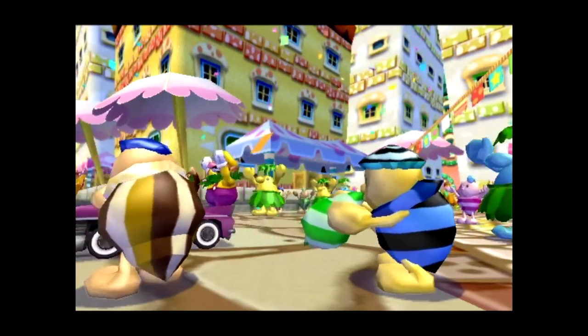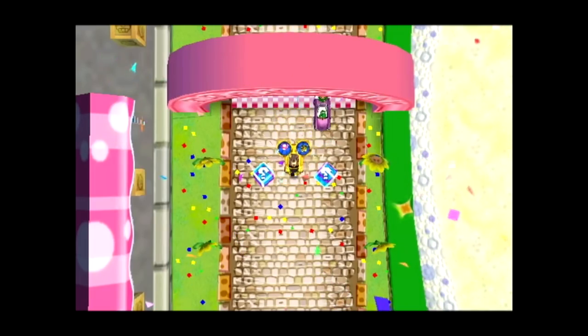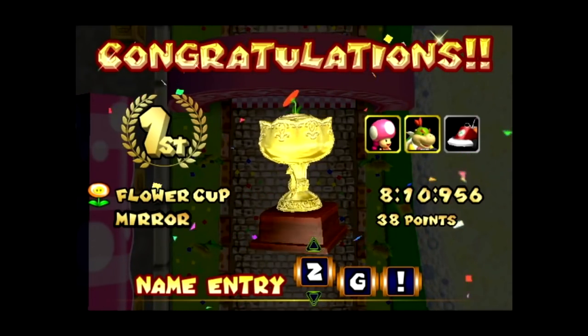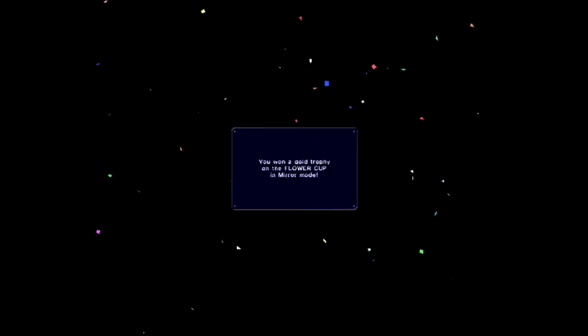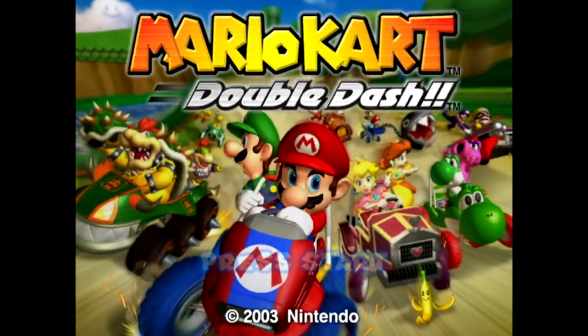Another first place for us! We're actually getting really close to getting through everything - we have two more mirror cups to go, and that's basically all of Grand Prix mirror mode, which would be really cool. Congratulations - we get first place in the Flower Cup in mirror mode, eight minutes and ten seconds, a little bit longer than last episode but that's to be expected. We got a gold trophy and unlocked a new battle mode stage - that looks like fun! Hopefully we can try that. With that said, that's gonna wrap it up for today's episode of Mario Kart Double Dash - thank you guys so much for watching, I'll see you next time, bye bye!